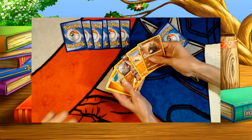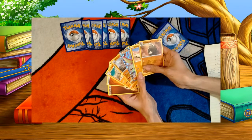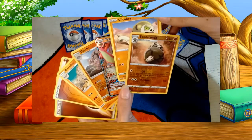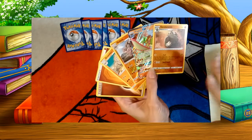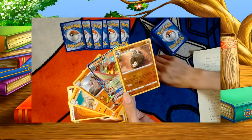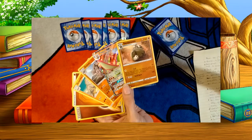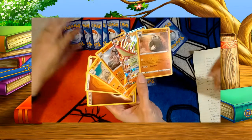You always want to have seven in your hand to start. So this is not a terrible hand but there are no trainers, so that can be bad, but for your first turn this is actually a really good lineup. We have one basic that we can use, so that would become our active Pokemon. To start off, you'd start with it face down, then flip a coin to determine who goes first - or roll a dice, like we like to do, because coin flipping is not always great.